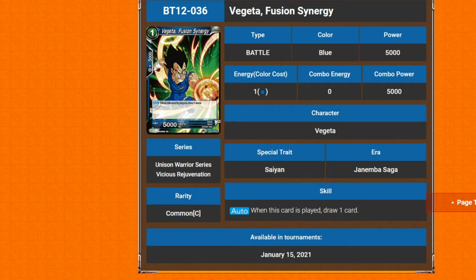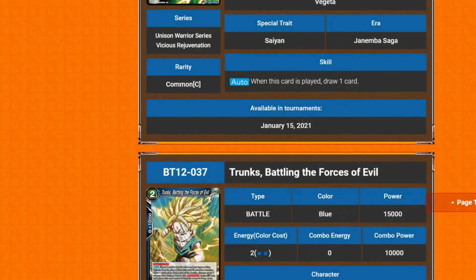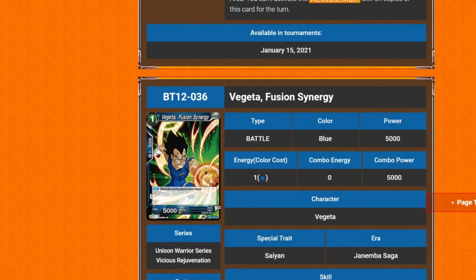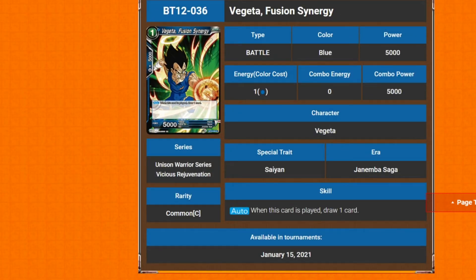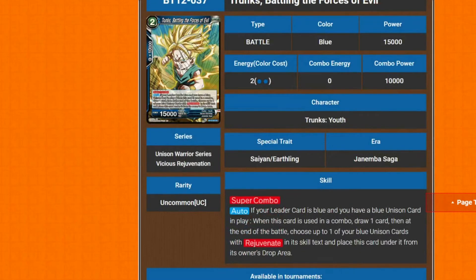Next we've got Vegeta: Fusion Synergy — one cost, 5k power. When you play it you draw a card. What makes it exceptionally powerful is that it's a Vegeta, making it much more usable. There are a lot of things that require having a Vegeta — like Fusion of Evolution — whereas the Majin Boo fusion synergy was just kind of there. This one also works great for Vegito.